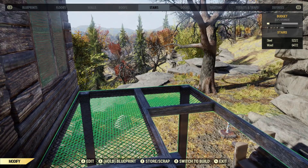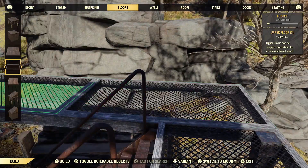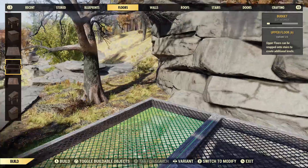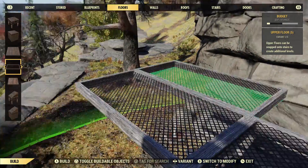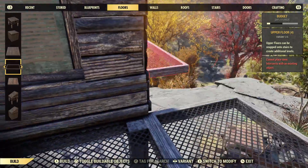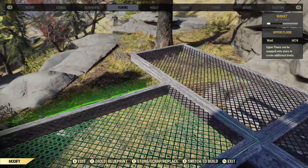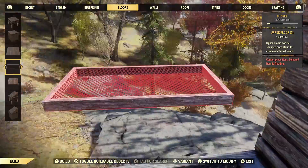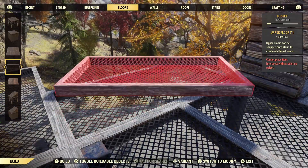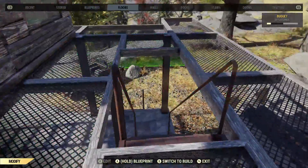Once we have that down, I'm going to put some floors here to extend this floor out a little bit. You can put a small floor here if you want, but you do have to put one facing this way and two facing the other way, or the thing we're going to do next won't work. You can also put a small one on the corner here.